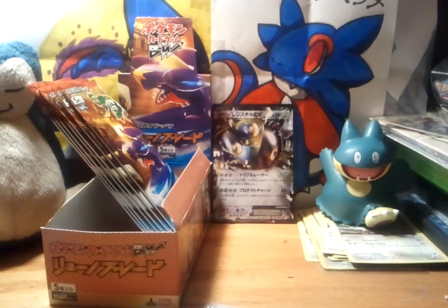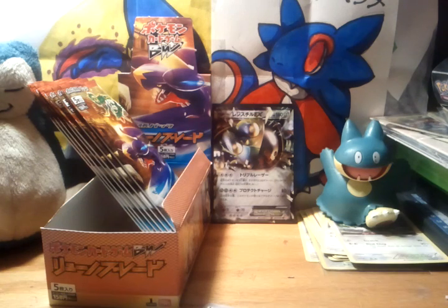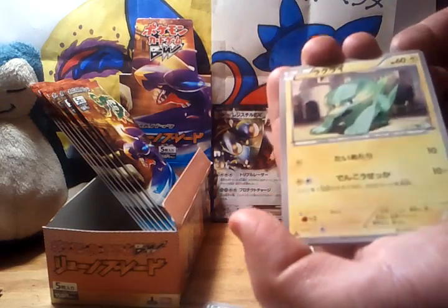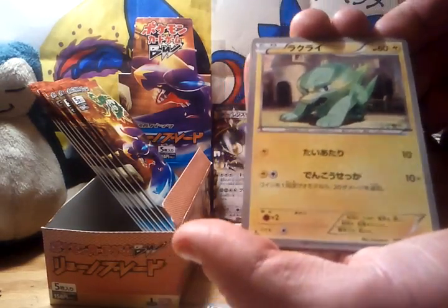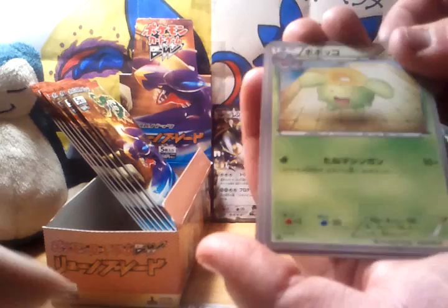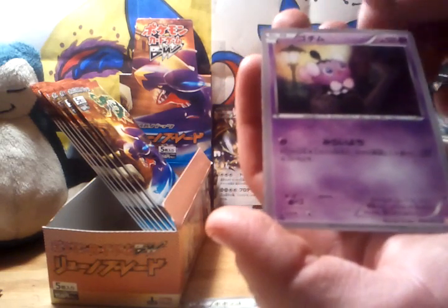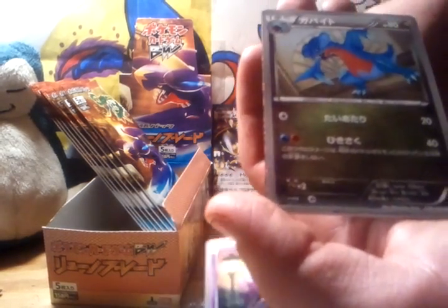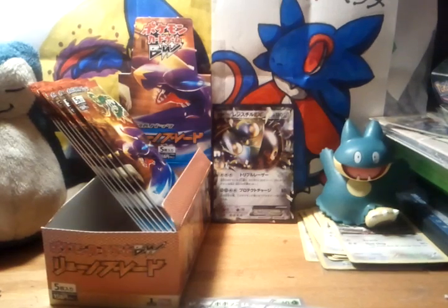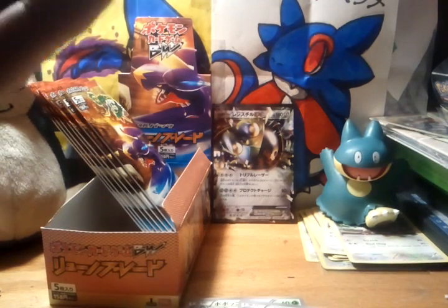So the point system is: one point for a hollow, two points for a normal EX, three points for an EX full art, and a shiny is four points. That is the point system for this box. So we have Electrike, Skiploom, Gotharita, Get Bite — that's awesome — and Goaler Carlo. So it's four to three, Funky Fur Alligator is in the lead.